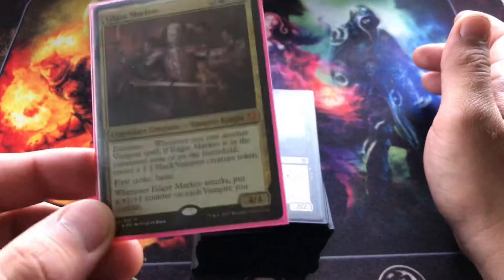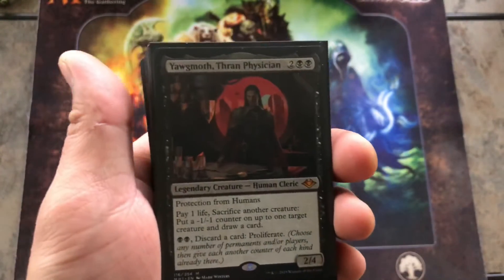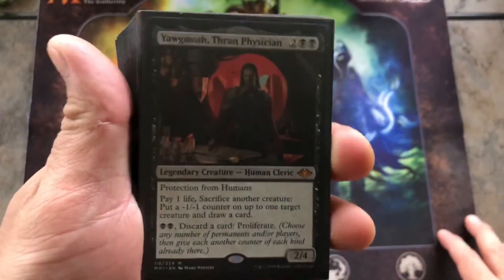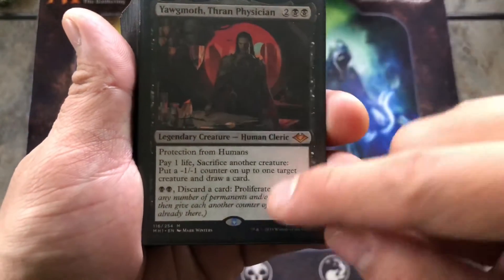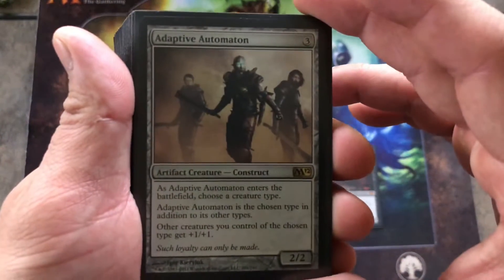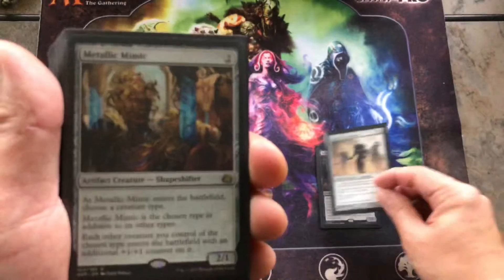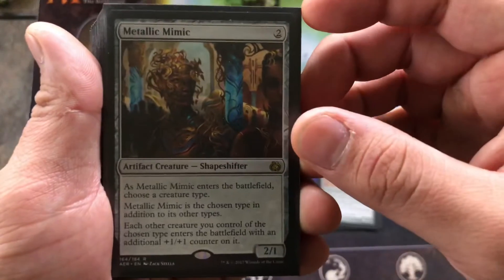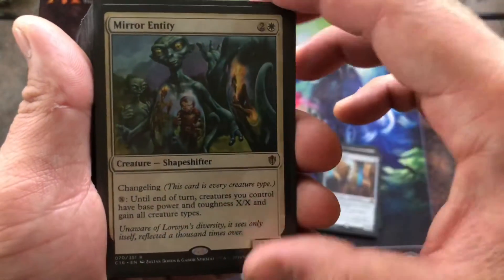I think he's one of the most powerful tribal commanders right now. Let's start with the creatures. I've got a few non-vampires that are very helpful in the deck: Yawgmoth, used for removal and card draw; Adaptive Automaton, kind of like a Lord; and Metallic Mimic, which puts a +1/+1 counter on every vampire that comes into play. Mirror Entity is always good in any tribal deck too.